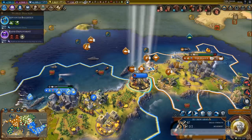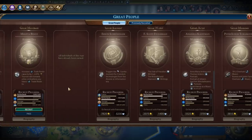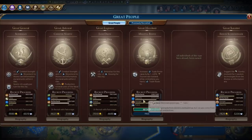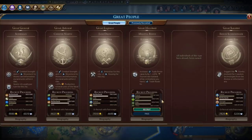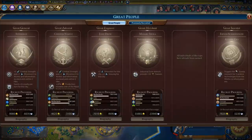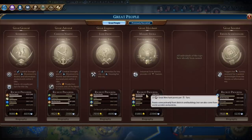Who's most likely to get him? Lautaro - I think I'll let him. This doesn't do enough for us, so okay, let's just pass. The next one - industrial zone districts provide plus 10 tourism. Yeah, okay, that's not really better to be honest. But fine.